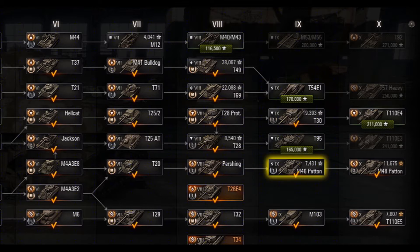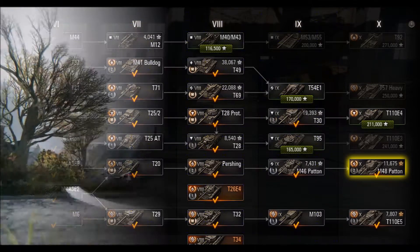The M46 Patton at tier 9 is really a lot of fun. It's not as strong as, say, a T-54, but again it's a good all-round tank. And then you get to tier 10 - I just unlocked the M48 Patton last week, and holy cow, that thing is unbelievable. I think I'm a convert. I think I'm going to upset some Object 140 and T-62A drivers, but I think this is my favorite tier 10 medium tank. It does everything really well, doesn't really have a lot of weaknesses, and it's just a heck of a lot of fun.